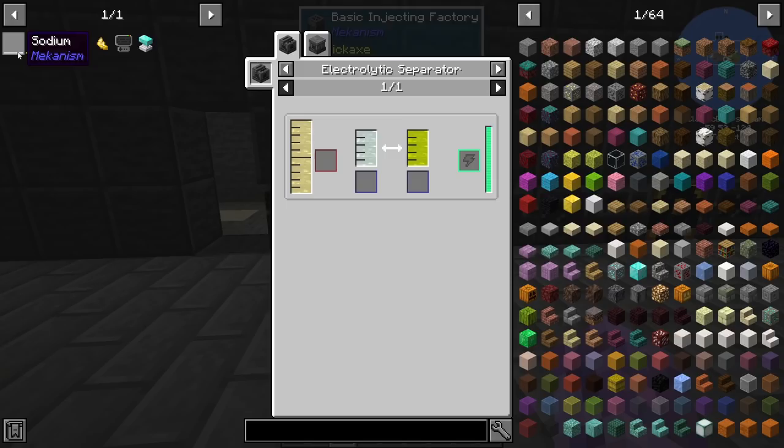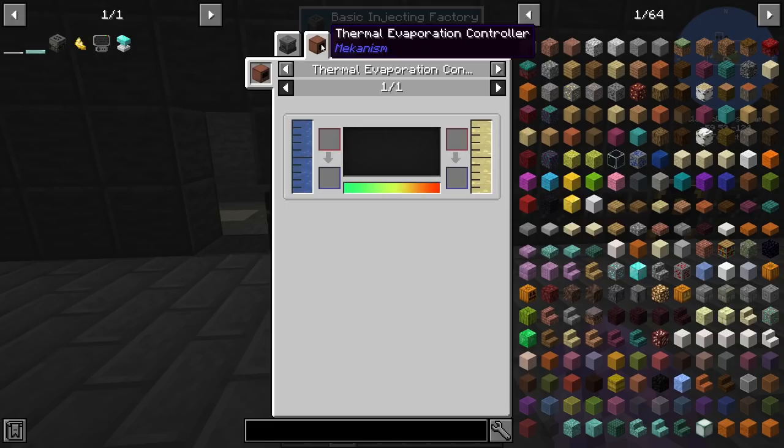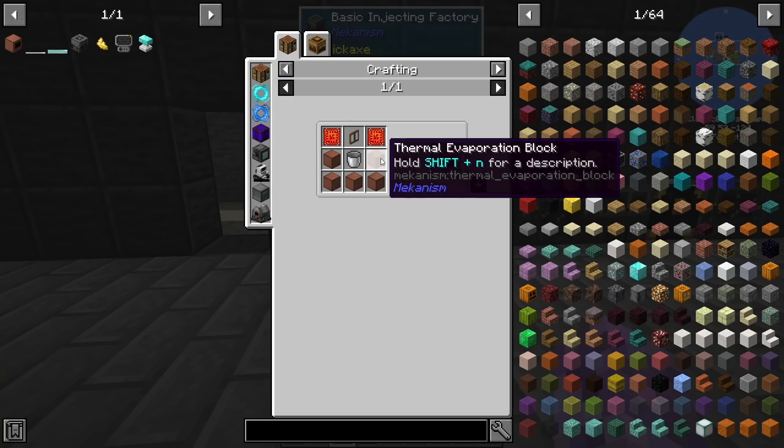We need hydrogen chloride, so we need chlorine and sodium. The electrolytic separator turns brine into sodium and chlorine. So we need brine — brine we get from the thermal evaporation controller. And this is the big multiblock thing. Let's see how hard this is to make — there's our controller and we need a few of these blocks.